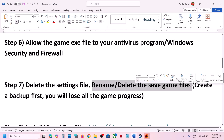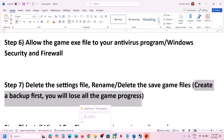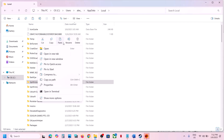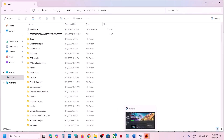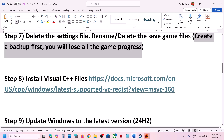Still not working? You can rename or delete the save game files. Create a backup first because you will lose all game progress and have to start from scratch. Right click on the game save folder, rename it to .old or anything you want, then launch the game and check.